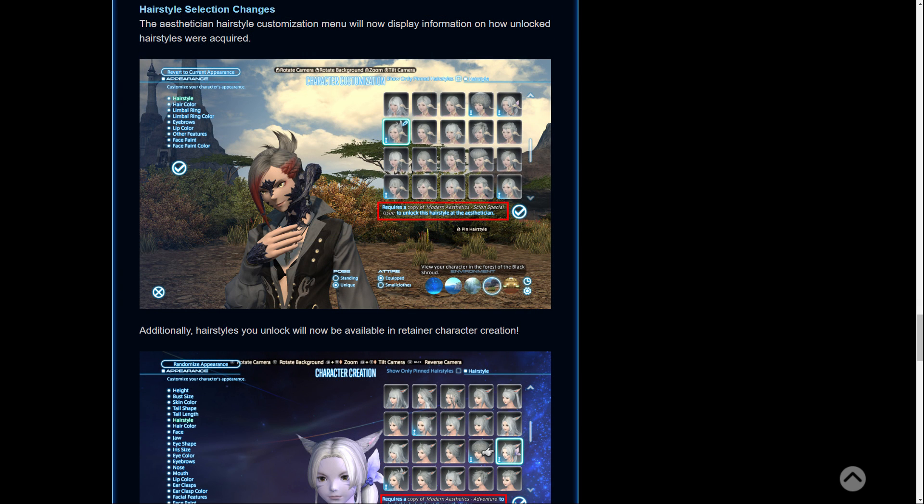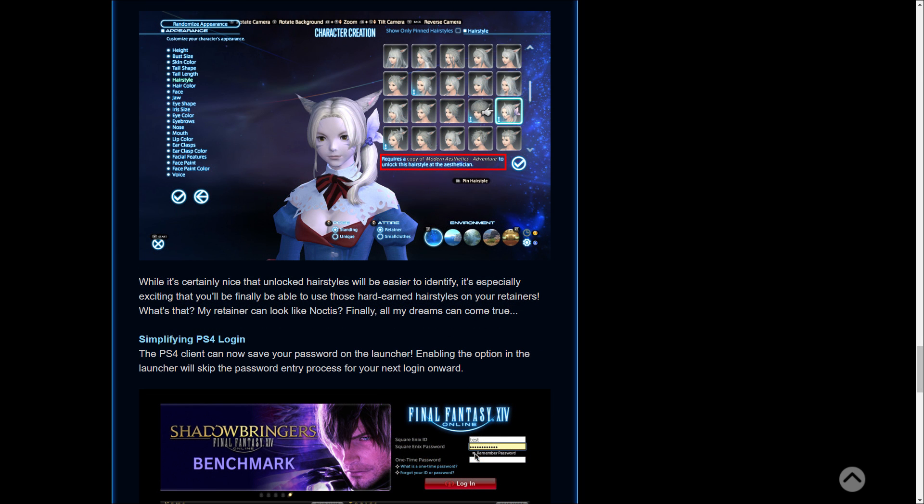Moving on to hairstyle selection changes, which will probably make some of you quite happy. The Aesthetician hairstyle customization menu will now display information on how unlocked hairstyles were acquired. So when you highlight over a hair in the Aesthetician it will tell you how you unlocked that particular style — no longer will you have to go to a third-party website to figure out how you got a hair. However, it will not show hairs that you don't own, which is something many people would have preferred to be added.